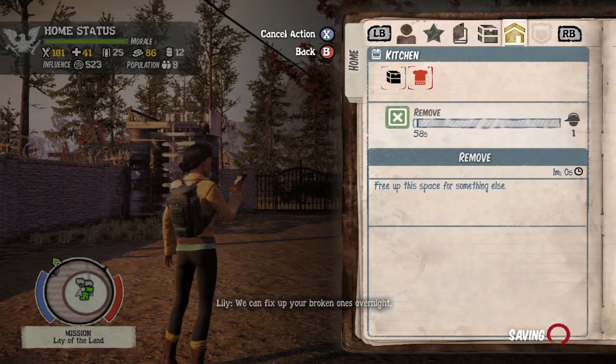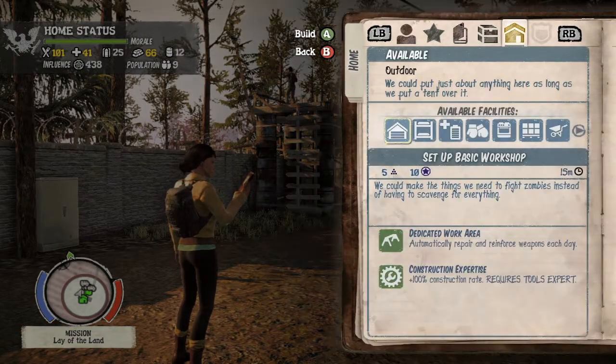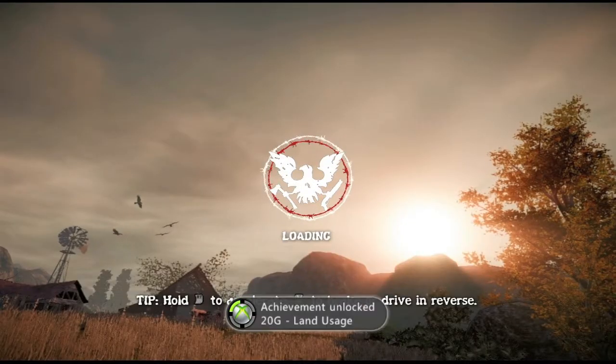The final area you need is the dining area. You do not need to build another watchtower — that doesn't count towards the achievement. Once you finish building using the dashboard method, you should get the achievement during the loading screen while loading up the game. There it is — 20 Gamerscore. And that's all there is to it.